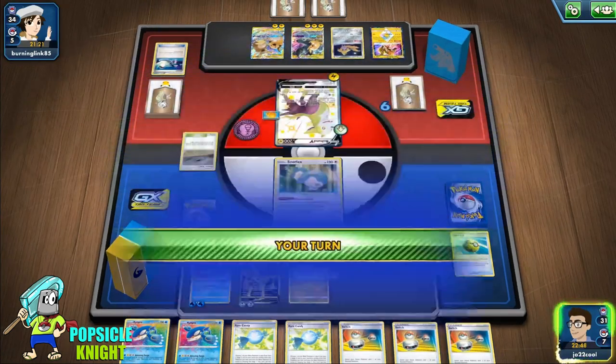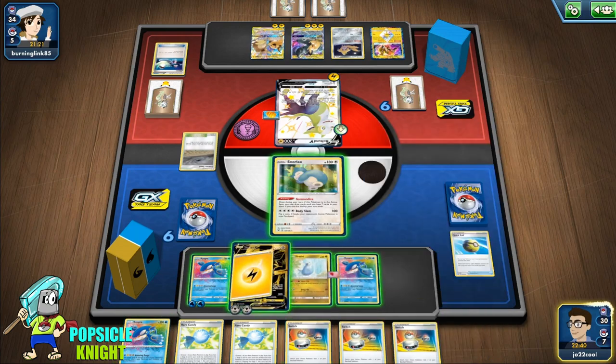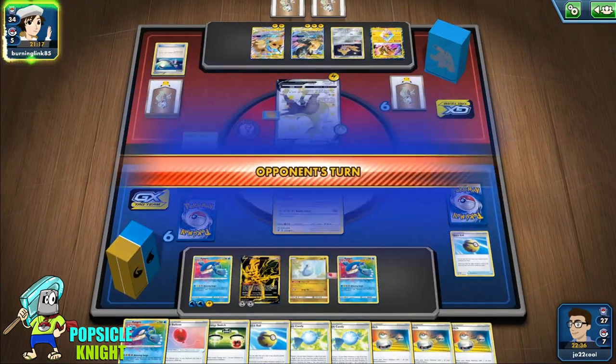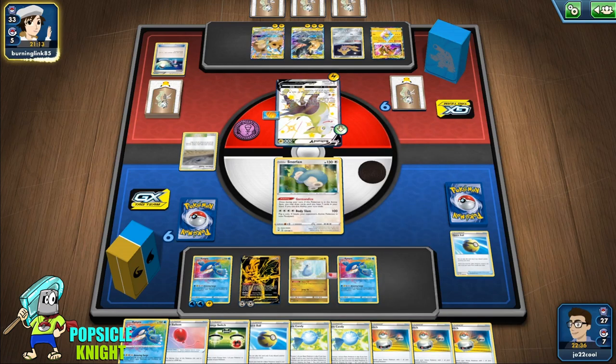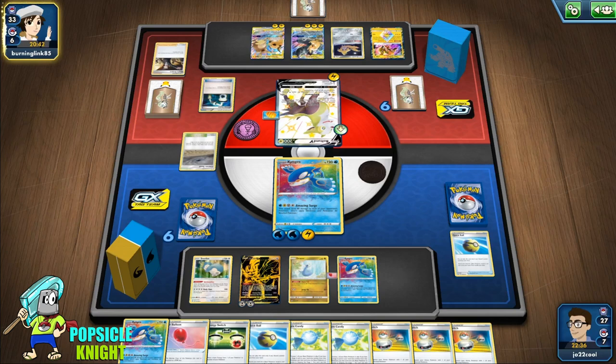I'll put Kyogre in the bench and attach a Lightning Energy, then Intrepid Sword — we get an Energy Switch, so we can now attack with Kyogre. Getting a Snorlax was a good decision because even if we attacked with Kyogre and hit once, our opponent would just gust it into the active and knock it out. This is definitely an uphill battle for us — 380 damage coming in. We put Dratini there and retreat back. We have a Metal Energy and can knock out the Bolton V with Zacian V's Brave Blade.